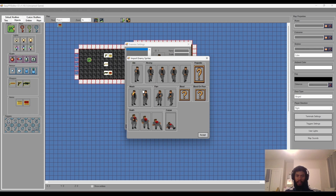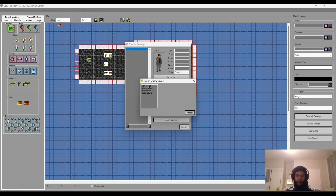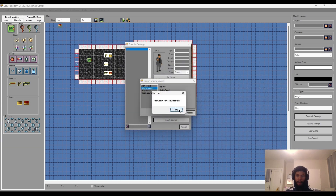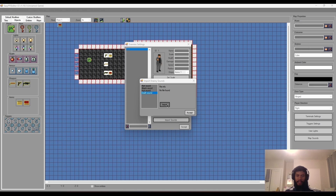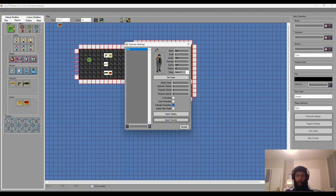Quite detailed, especially when it comes to these old school Doom/Wolfenstein style boomer shooter retro FPS games. We'll go to Death - dead one, dead two, dead three, and then Corpse. These are the sprites for the animation itself. We'll click Accept and then import our sounds. The Alert Sound is pretty much the sound this enemy plays the minute they have line of sight of you. Attack Sound is when the enemy attacks, Hurt Sound when we hurt the enemy, and Death Sound when he passes on.